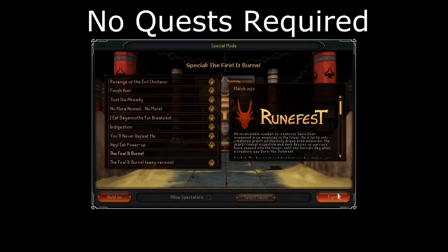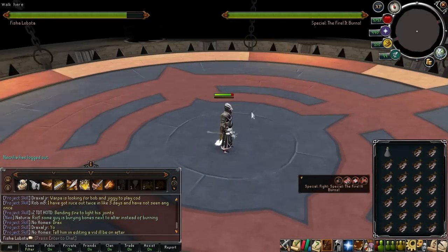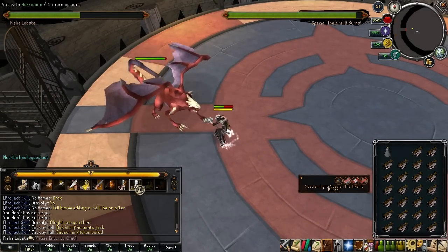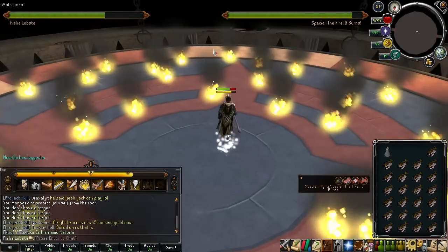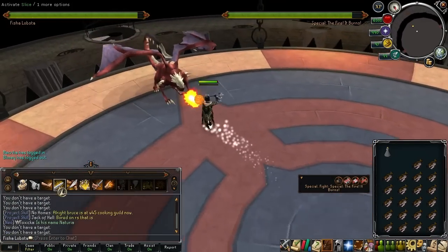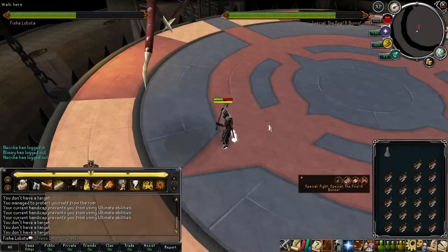The last special challenge in the Dominion Tower is called The Fire, It Burns. This guide will specifically cover the hard version, however the same tactics still apply for the easy one. In this fight, you will be at the top of the tower facing a creature named Sunfreet. The following handicaps will be in place: you will not have access to power-ups, familiars, and you will not be able to use any ultimate abilities or prayers. In terms of gear, I would suggest Void with a fast attacking weapon like Chaotic Claws, although in this video I used a Chaotic Maul — it was my first time fighting it, and I didn't know that you had a damage cap at 500. Since the cap is so low, you're going to want a fast but strong attacking weapon, which is why I believe Chaotic Claws would be the best melee weapon. A good inventory to bring is an Overload Flask, and the rest of your inventory full of Rocktails.